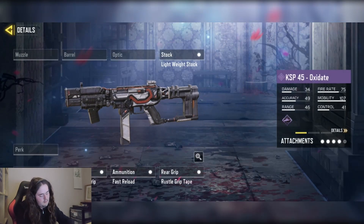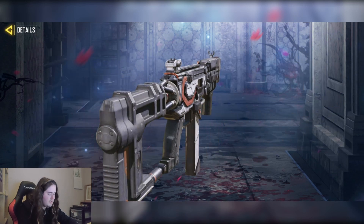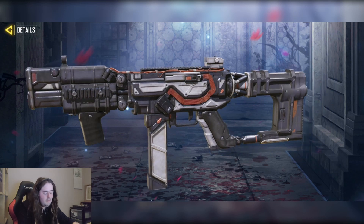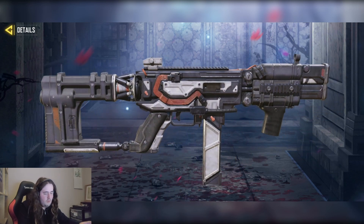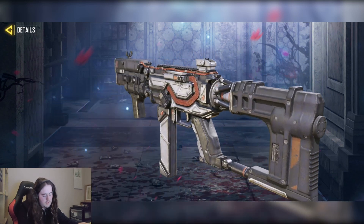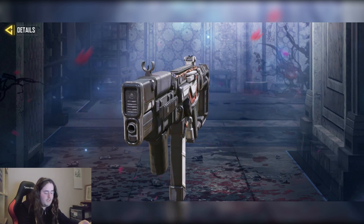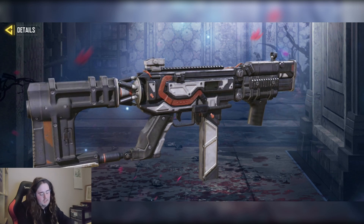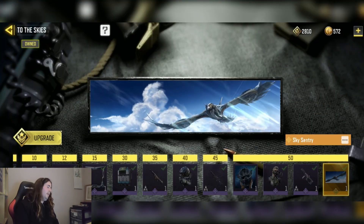Finally we have the KSP Oxidate — the first KSP skin. This is decent because it has custom KSP iron sights. If you don't like the default KSP sights, use this one. But other than that it's probably the worst gun skin in this pass — three or four out of ten. The only reason to use it is if you don't like the basic KSP iron sights.